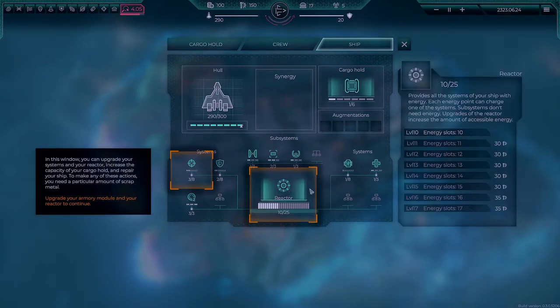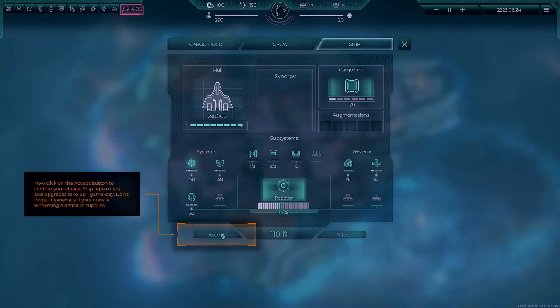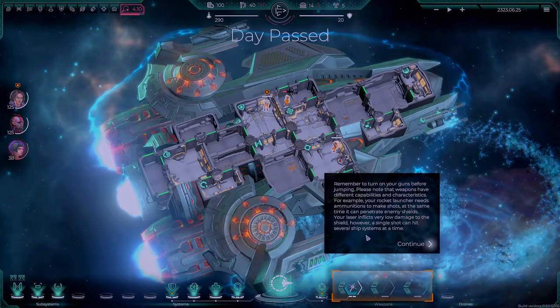In this window, you can upgrade your systems and reactor, increase the capacity of your cargo hold, and repair your ship. To make any of these actions, you need a particular amount of scrap metal. Create your armory module and upgrade your reactor to continue. Click Accept once you are done.